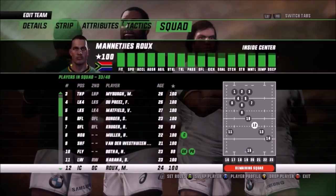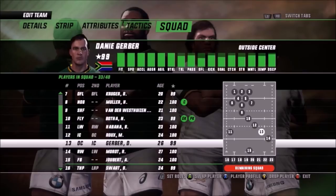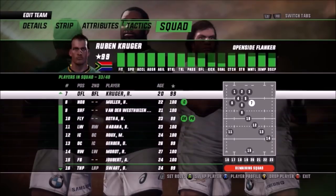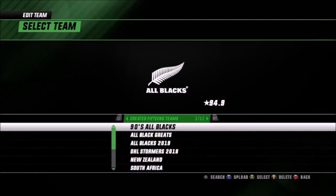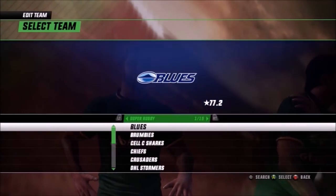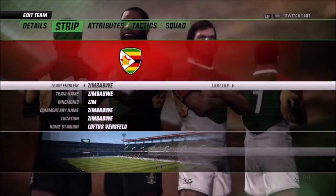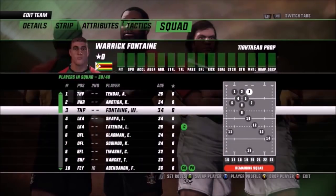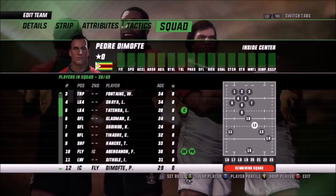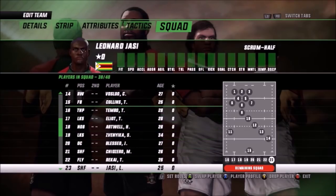Now guys this video took a long time to make making all these changes, so if you wouldn't mind dropping a like and hitting that subscribe button it would mean the world to me. What I did was I took the lowest ranking team to play against which unfortunately was Zimbabwe. So all I did was I took all their important attributes and knocked it all the way down to zero, which in this case is all the attributes. So basically Zimbabwe is practically a zero overall except for the members that aren't even in the squad.